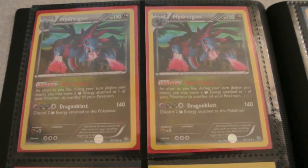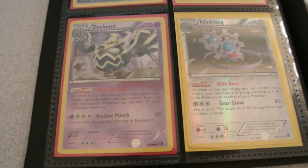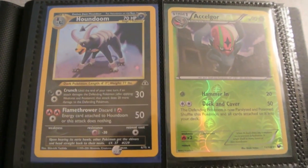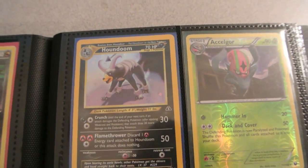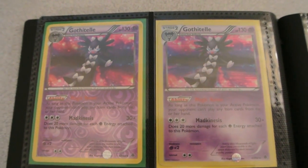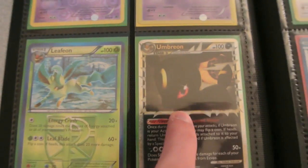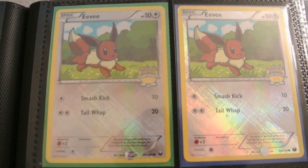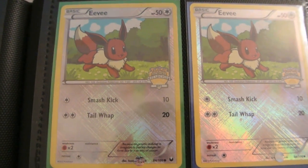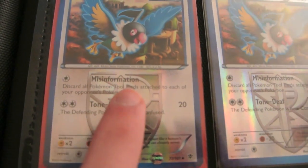Then we have a couple of Hydreigon Holos, a Dusknoir Holo and a reverse Klinklang from Black and White Base Set, a Houndoom Holo in mint condition from one of the Neo series, reverse Shelgon and reverse Shelmet, a couple of Magic Room Gothitelles which got reprinted in Legendary Treasures — one's reverse and one's holo — Leafeon Reverse which is very good with that Energy Crush attack, Umbreon Prime from HS Undaunted, and a couple of City Championship promo Eevees, and a couple of reverse Chatots with the useful attack Misinformation.